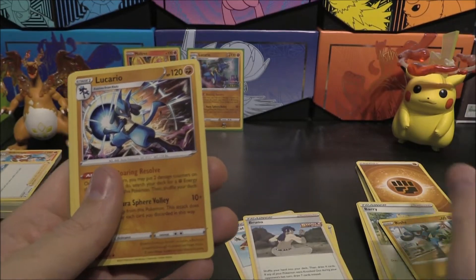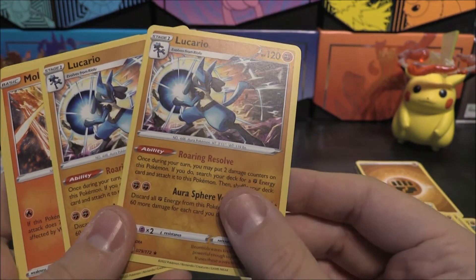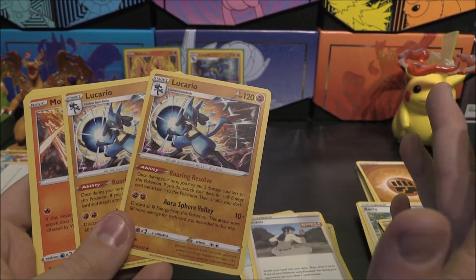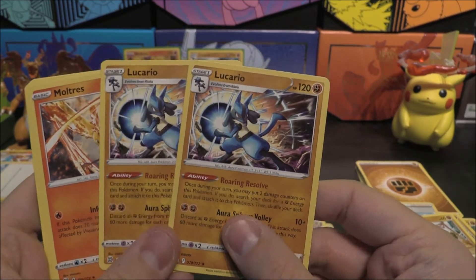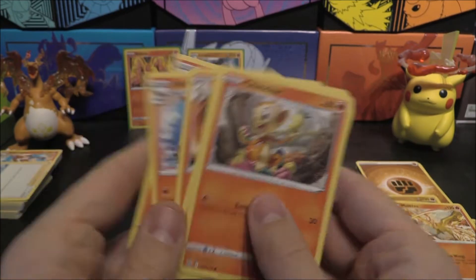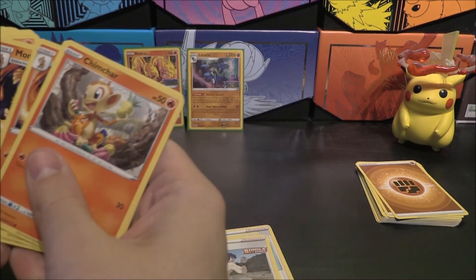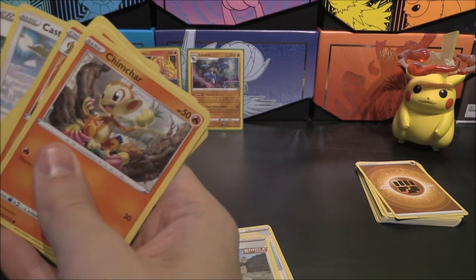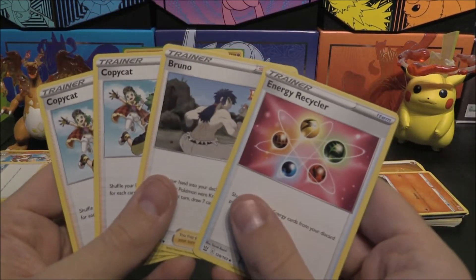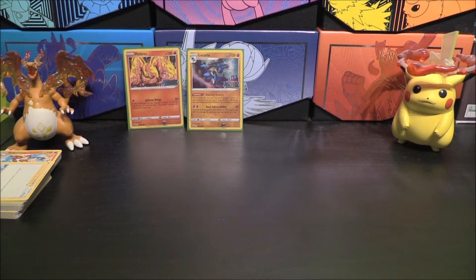Three Riolos and two Lucarios — this is normally a holo in the set, so nice to see it in normal rare form. Sometimes holos are quite hard to get from a booster box, so this really helps. We get two of those. Then another Moltres and the Chimchar, Monferno, and Infernape line again. That one had a little bit more of the older cards really. So far, Moltres is giving you more bang for your buck without getting duplicates from older sets.